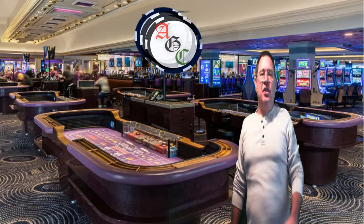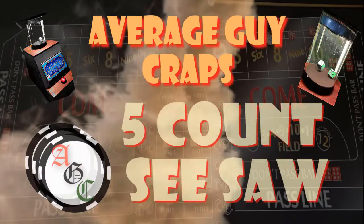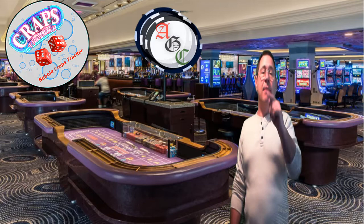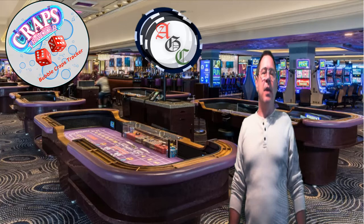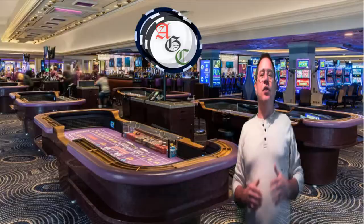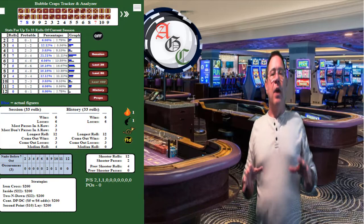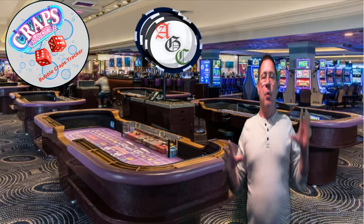Are you a disciplined player? What does that even mean when you're gambling? Let's look at a strategy that may help you become a more disciplined player. This is the Five Count Seesaw, created by Bubble Craps Tracker. After doing many tests and tracking thousands of rolls, this strategy seems to be able to hit a win limit in a short period of time, if the conditions are right. This strategy is meant for the right conditions and takes discipline to walk away for a while.